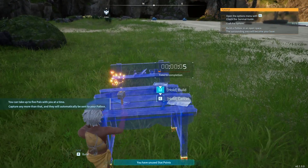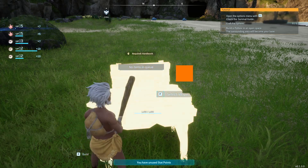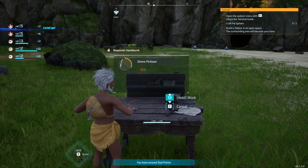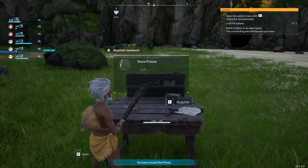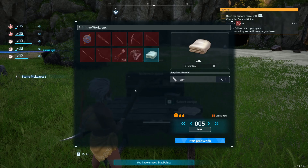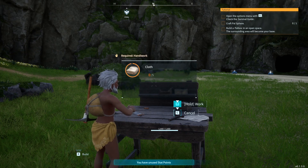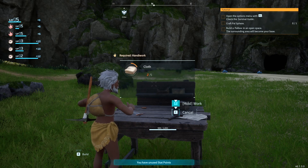Let's build another bench so we can start making some things to help us on our quest. We need a pickaxe — start production. Make some cloth. These are all giving us XP points, that's going to help us level up and unlock more stuff.